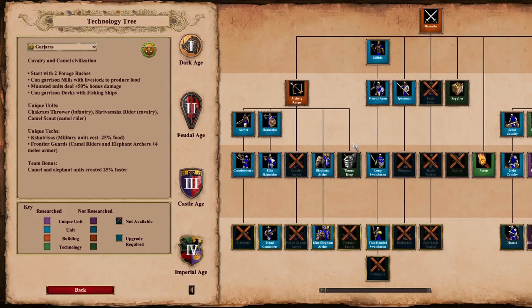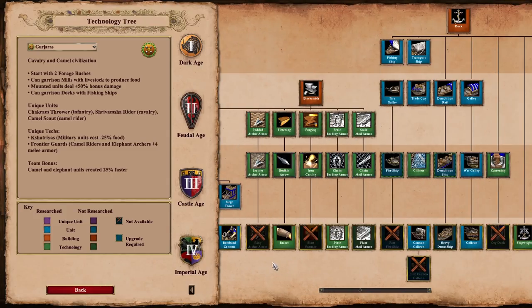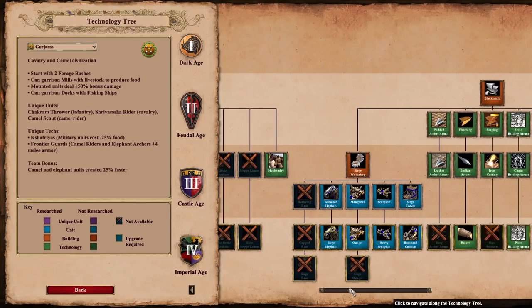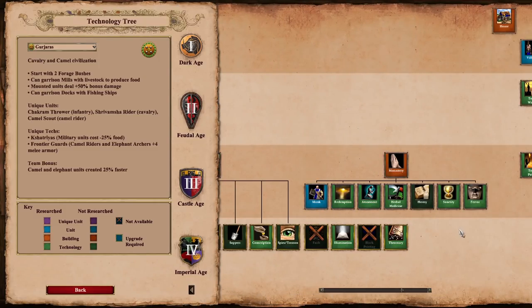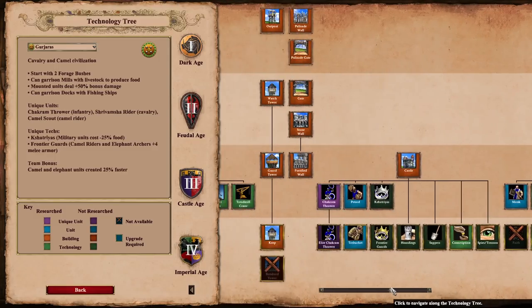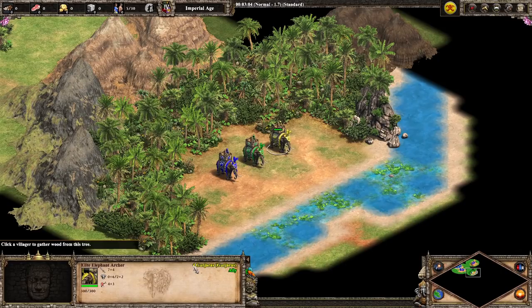As far as their tech tree goes, we have Thumb Ring but no Parthian tactics, and then also bloodlines and husbandry at the stable. The blacksmith isn't quite as pretty because we're missing ring archer armor — meaning you're missing ring archer armor and Parthian tactics, making you pretty weak against ranged units. As the inverse of the other two civs, the Gurjaras have heresy but not faith. Heresy is generally more useful anyway, so your elephant archers at least get that. And that is the Gurjara elephant archer.